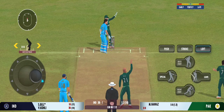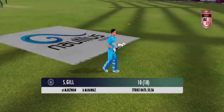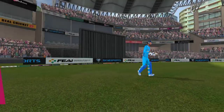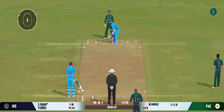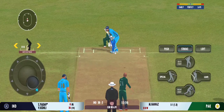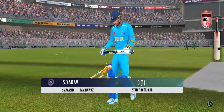That's a superb piece of keeping. Up goes the finger. Looks frustrated as he takes a long walk back to the pavilion. The bowler must try and keep this new batsman on strike and create pressure. Got him! That's a stunner — out for a duck. He's ecstatic after that breakthrough.